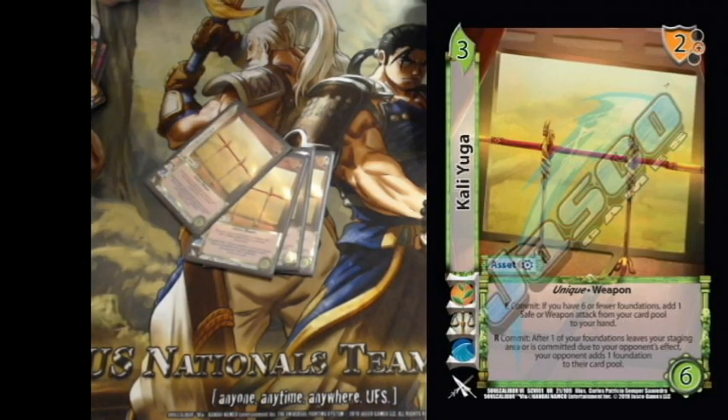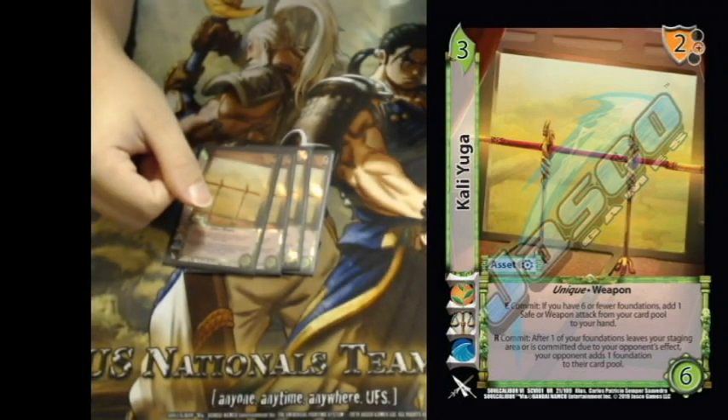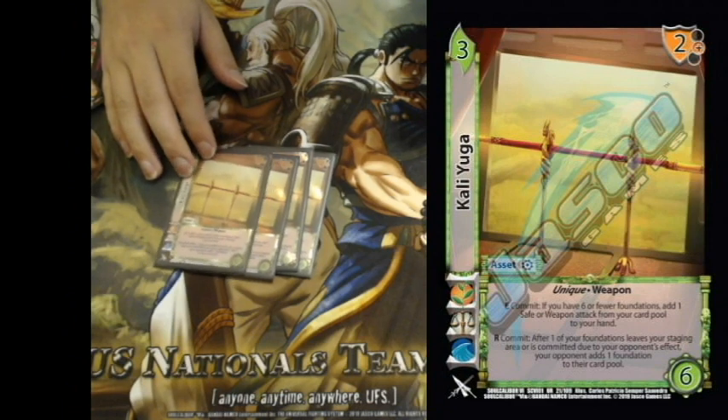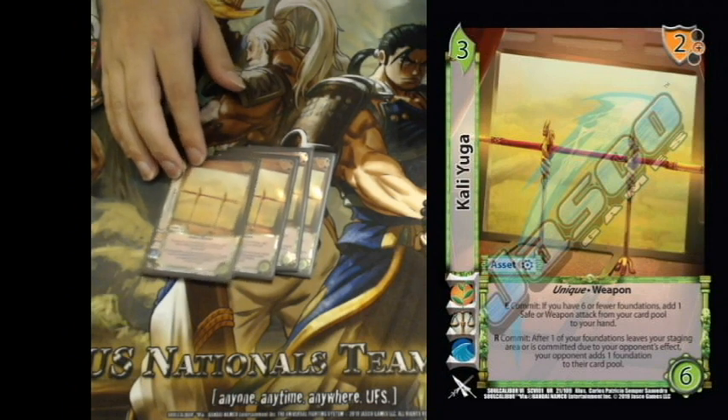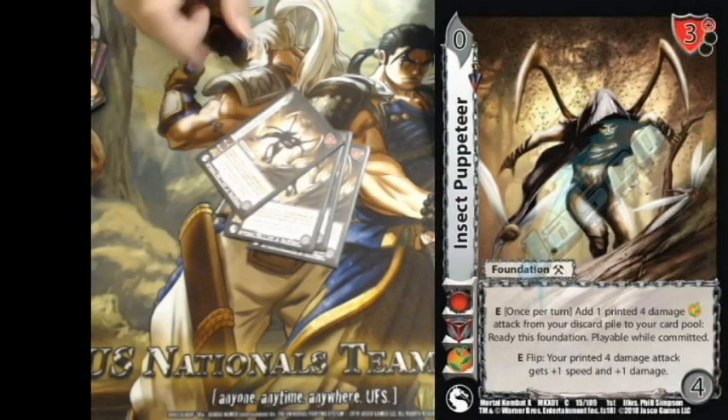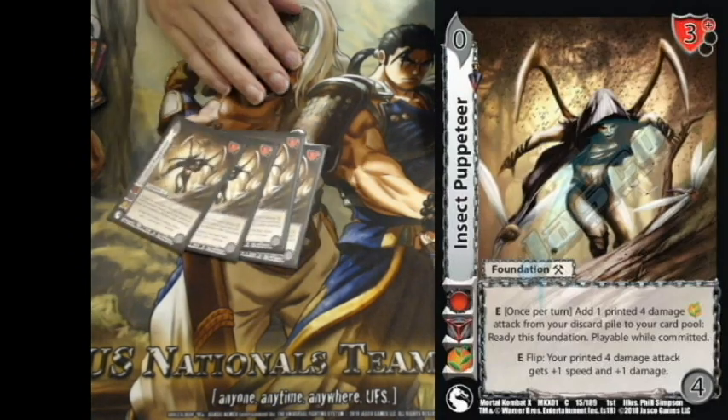Four Kali Yuga — screw stun, screw asset destruction, but don't screw foundation destruction because I use it to loop my own foundation destruction. Sorry that it's so degenerate, but that's what I did — replaying Moonset, replaying Spirit Gun, getting Insect Puppeteers, getting Hand Cannon out whenever I want.